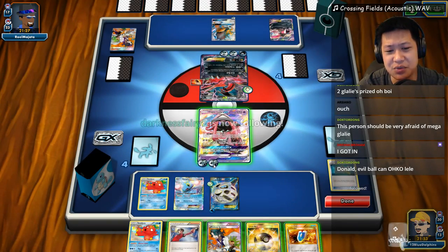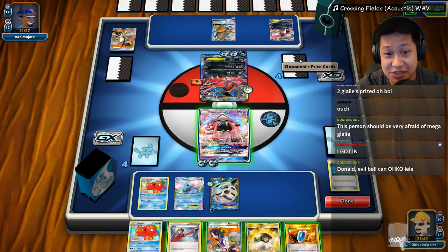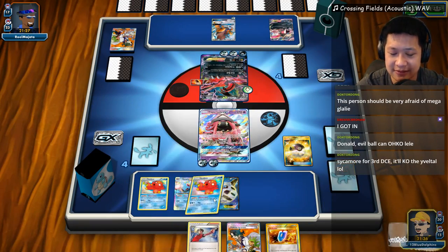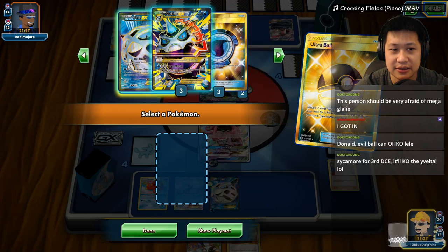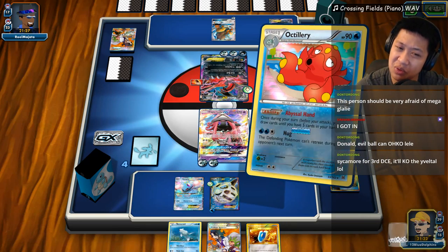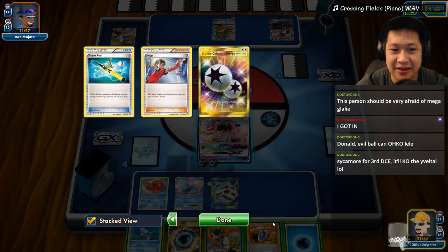How much damage do we do? One, two, three, four — eight, ten. There are nine energies, so if I could remove this it would be good. I don't have a tool removal — the best way to get it is playing this card. I don't care about the next Glalie yet. Let's maximize our value, try our best to pull that DCE card and that trainer removal. They are in my deck.